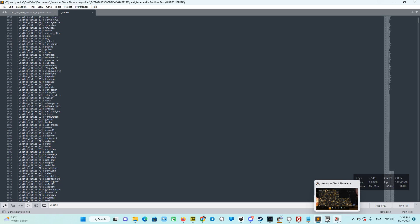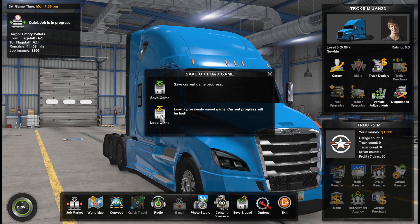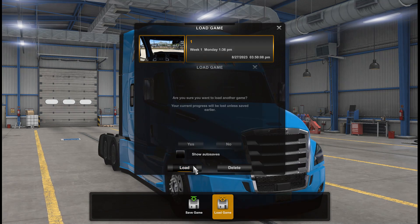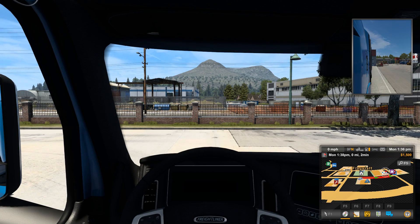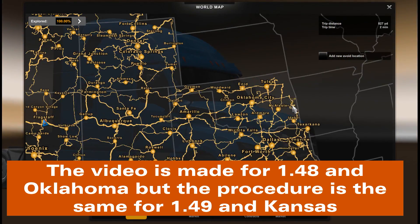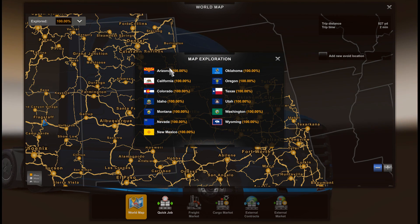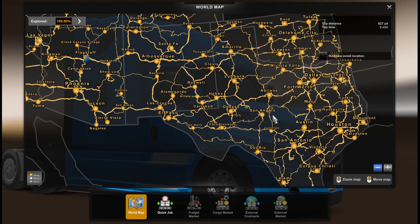Go to the game. We have to load this game from this file. Load — Override. We are loading from the same point. Over the map — see, 100% map open. All the Oklahoma cities are open, Oklahoma 100%, all other states 100%. And it was your file, so you can do it with your file.